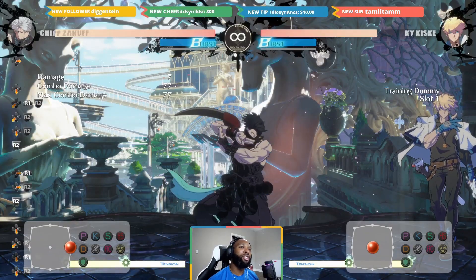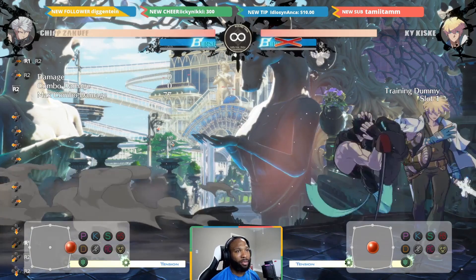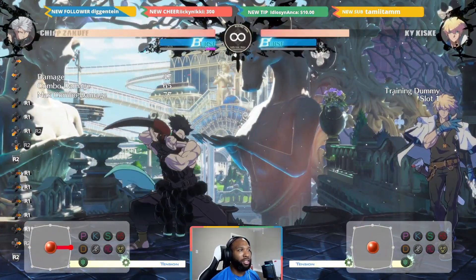Let's hop into the lab and talk about this Gamma Blade after you throw your opponent and land the 2D. We are in the lab against our boy Kyle — throw to 2D to Gamma Blade. You might want to practice this a few times; it can be a little tricky to get the timing down. An example of messing this up on purpose is showing you what it looks like when you commit too much on the 2D.